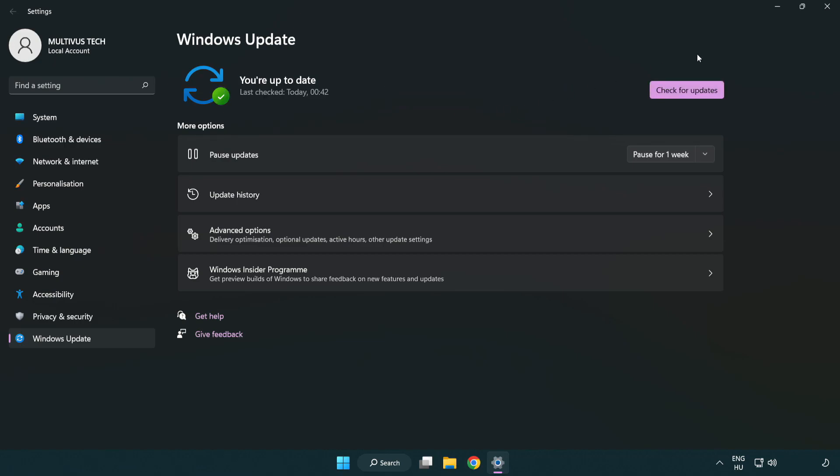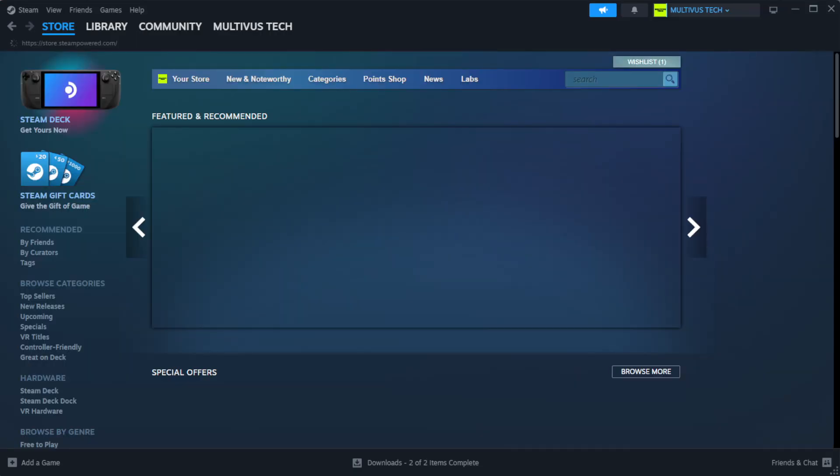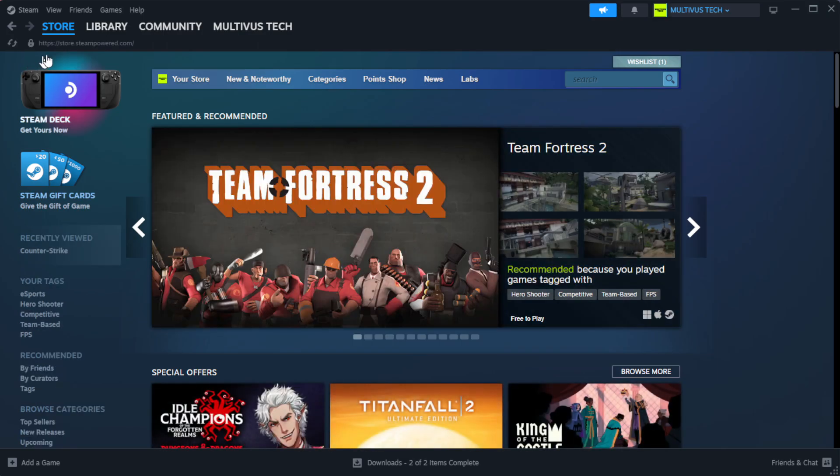After the update check is completed, click Close. Open Steam and go to the Library.